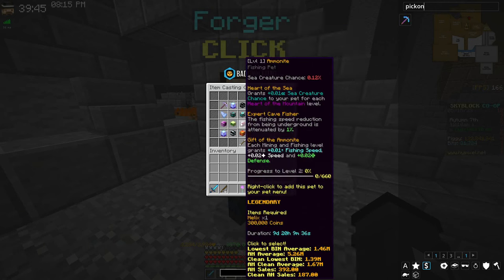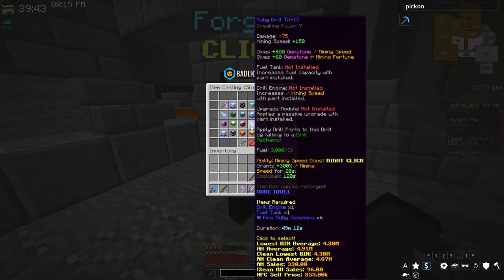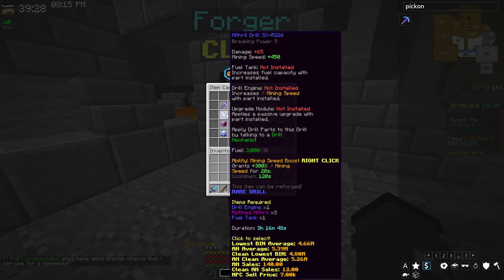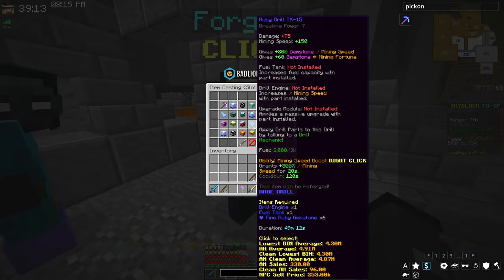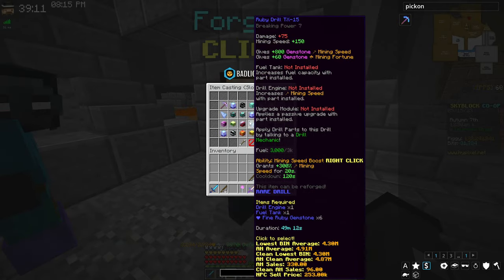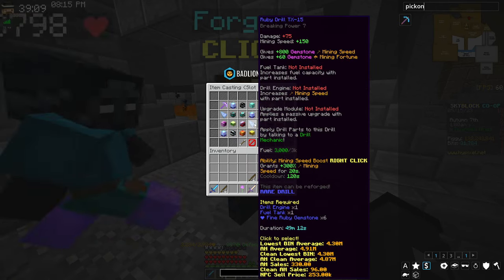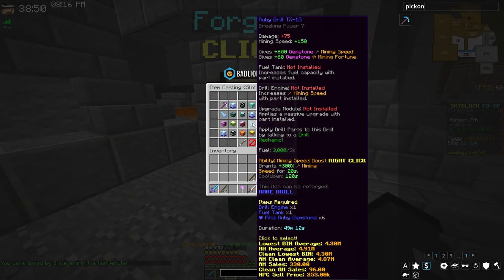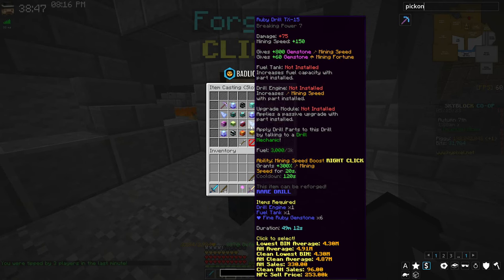The Ruby drill's base mining speed isn't as good, but if you're Heart of the Mountain 3, you're going to be grinding gemstones. The extra 800 gemstone mining speed is way better than the mithril drill, and you only need Heart of the Mountain 3 to craft either drill — they unlock at the same level. The Ruby drill is just better, period. It's the start of the gemstone drill line at around 4.3 million to craft.